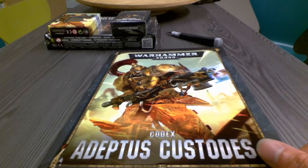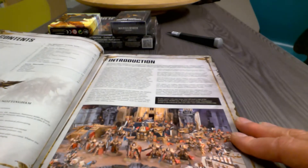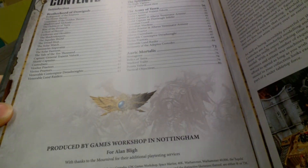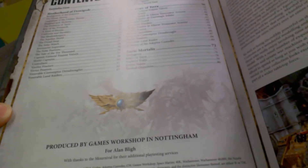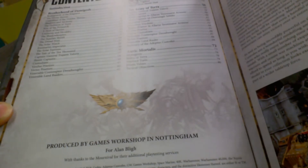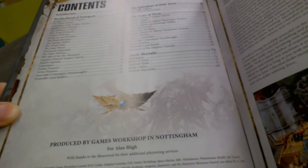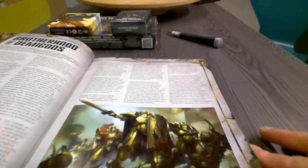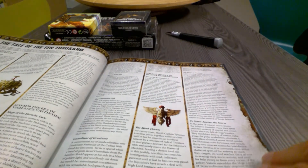It has a Custodian Guard warrior on the front, of course, with a Custodian spear — really typical of the Custodes. The first few pages have the introduction and the contents. As you can see — there's a little bit of glare here — it has the introduction, then the Brotherhood telling about the history, the different types of them, the different units, and then Splendor of Holy Terra, the Eagle Vigilance — I have no idea what that is yet, I will be reading on that later — and then the army, the relics, stratagems, points values and such. It has lovely artwork as we have come to expect from GW. The Custodians as an army are a lot different now, and here you have the Tale of Ten Thousand, as you can see.